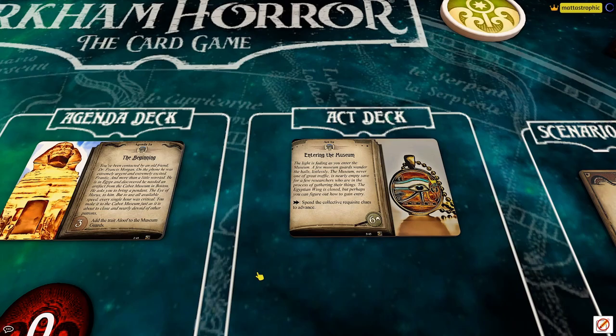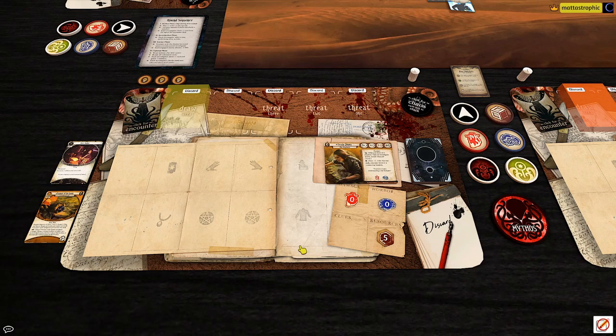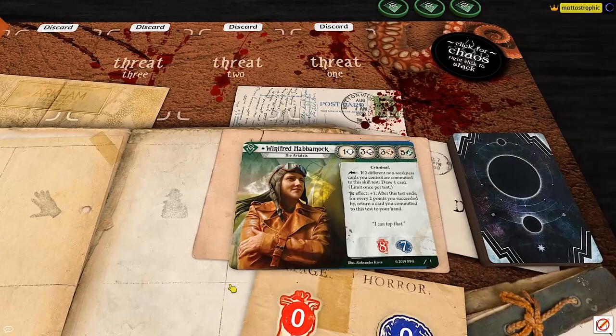We're going to need some clues in order to get into the Egyptian wing. Our main character is Ursula Downs, the explorer — the first scenario involving taking something from a museum is classic Ursula. We're also playing Winifred Habemuk, the aviatrix, an investigator that had recently been shown off at the time of this recording but hadn't been released yet.